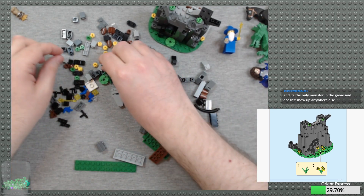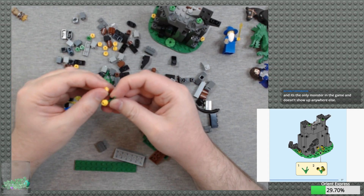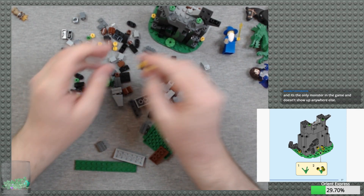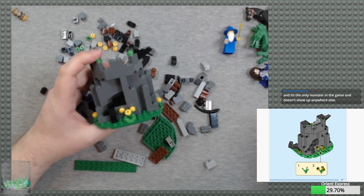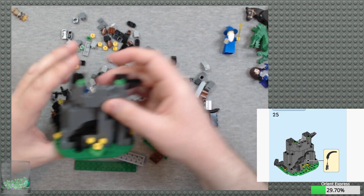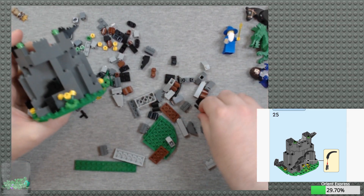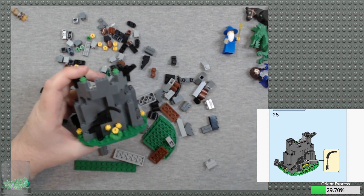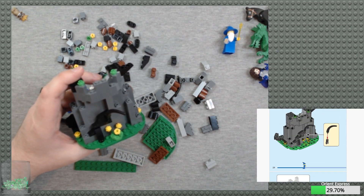I got a plant with some yellow flowers. And a bar holder with bar and a black dino tail — get that right in there for a bit of a branch. And that's all we're doing.